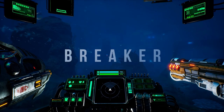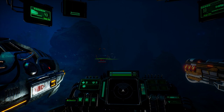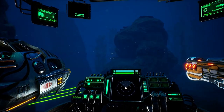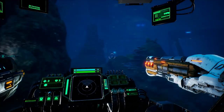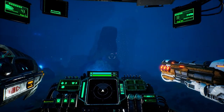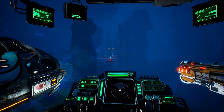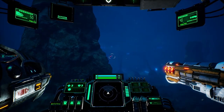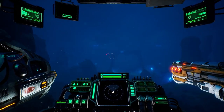The Breaker is a torpedo launcher type weapon. As with all torpedo weapons, it is great at fighting enemies at mid to long range. Torpedo type weapons have a powerful homing ability that can be very useful to hit enemies that are more mobile. While homing, the Breaker is very powerful, but it is easy to miss with it if you're not careful.